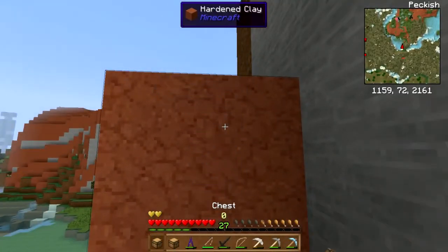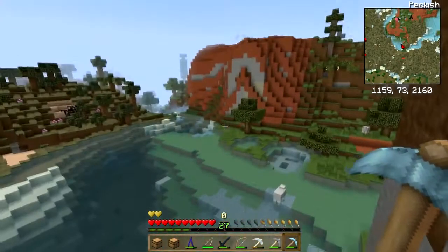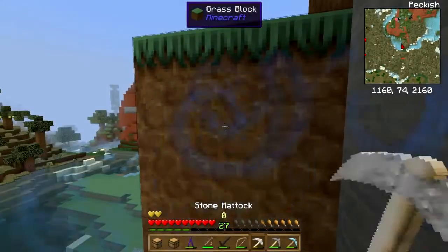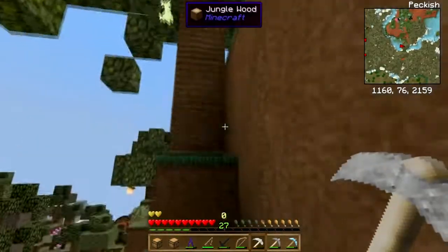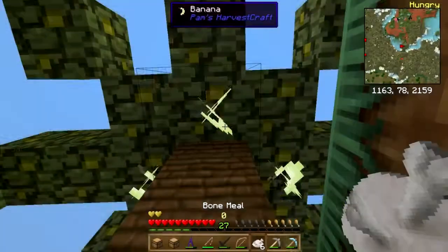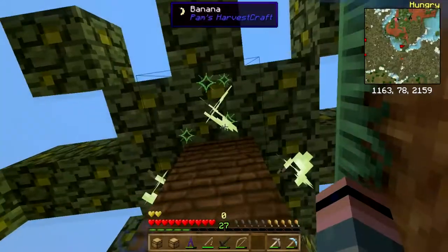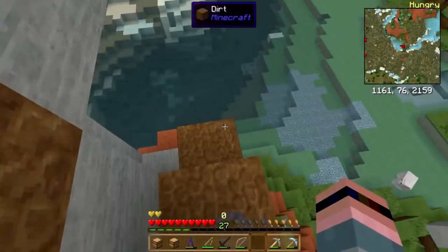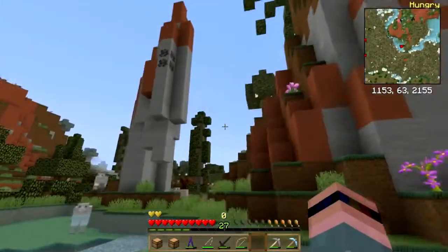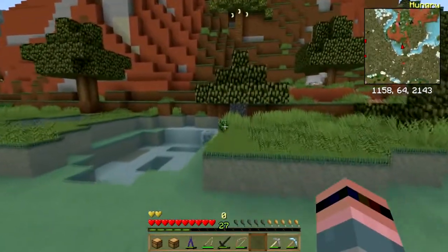Goody goody goody! Bananas! I'm so happy, oh this is pretty. There's more bananas — banana, banana, banana! Give me bananas. And one of these chests has a jungle sapling in it, which I'm going to need so I can make a banana tree — oh, that's an oak sapling, I don't really need that.